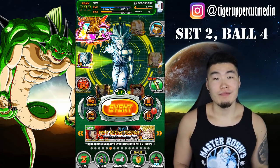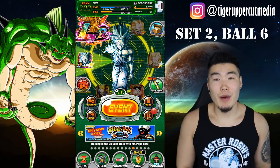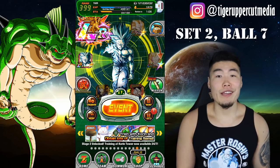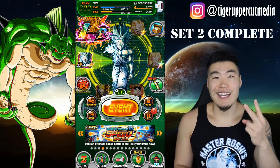Set two, ball four: do a friend summon. Set two, ball five: use 50 stamina. Set two, ball six: buy something in the Baba Shop with Baba points. Set two, ball seven: Z-awaken a character. At this point you should have finished collecting your second set of Namekian Dragon Balls and summoned Purunga for your second set of wishes.